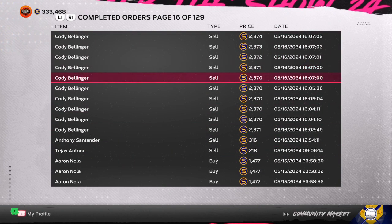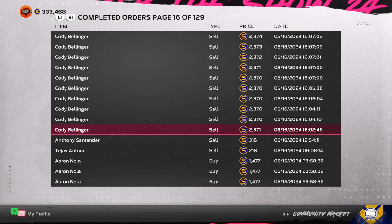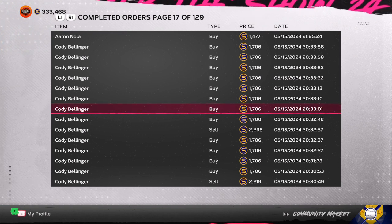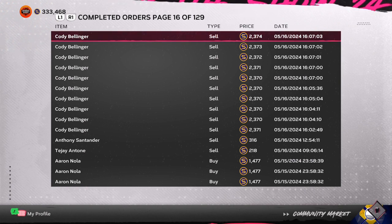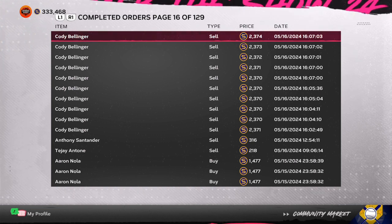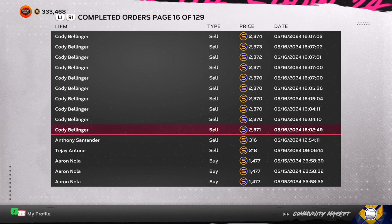If you do want to spend money, the sponsor link is in the description and pinned in the comments. For example, buying Cody Bellinger for 1,706 stubs and selling for 2,374 gives over 400 profit per card. So you've got Velocity moving at 700 profit, two velocity options, Jorge Lopez, and Cody Bellinger — four to five different options generating 400 to 1,000 stubs each. When you're done playing conquest, Mini Seasons, or ranked, you've got 30,000 to 50,000 stubs coming back to you.